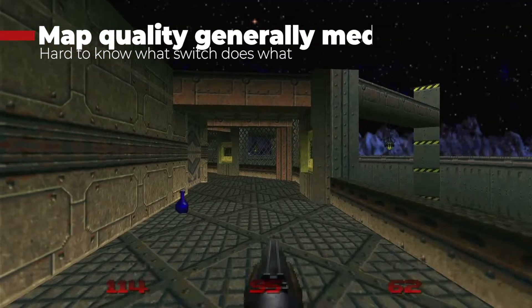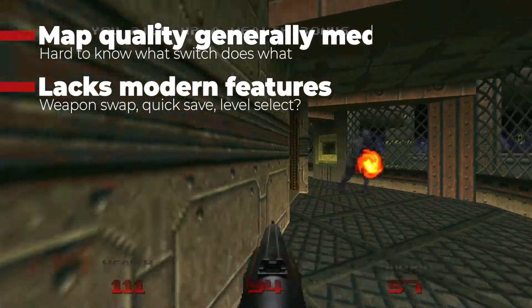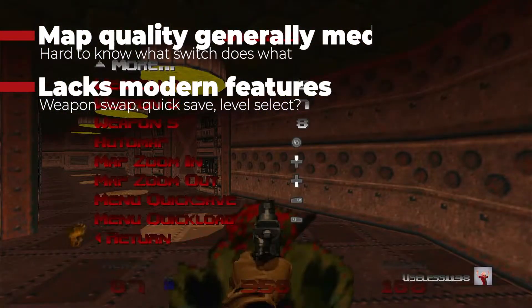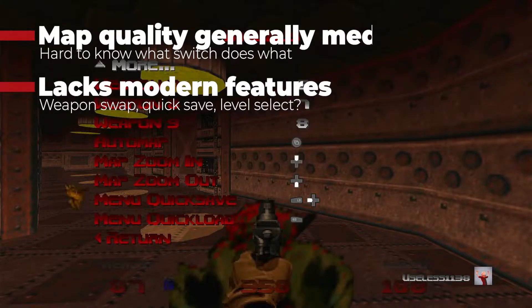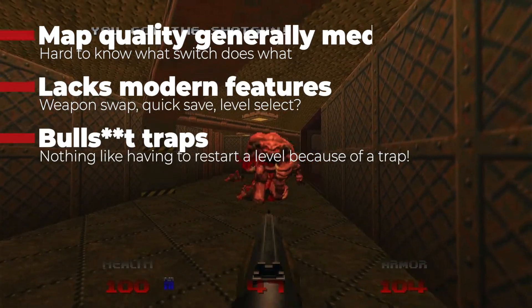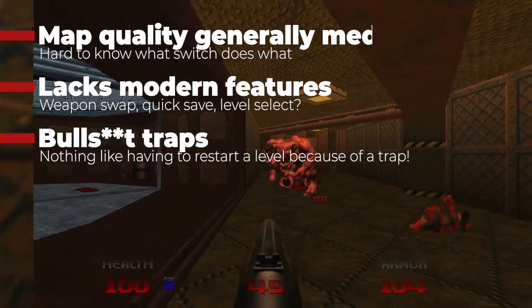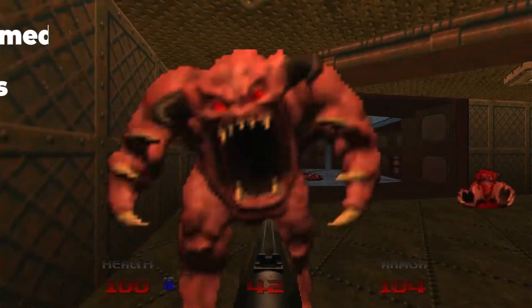The other issue I have is that this game doesn't have a lot of the modern features that the previous Doom ports had, and I don't really know why. The quick save and quick load are not default set up — you have to go and assign them to keys, which is odd. There's no quick level swapping and no quick item swapping. And lastly, this game's traps are just bull. They will throw you into a pit with no escape, or into an area where you can't get out. Traps were common in the Doom games, but they'd always give you a way out. This one will put you in an area that forces you to load a save. It feels like trolling.